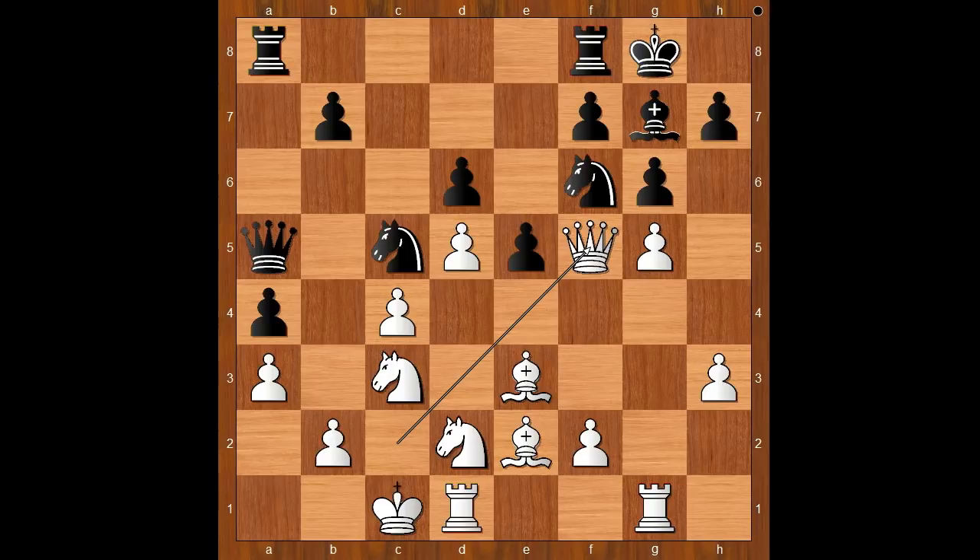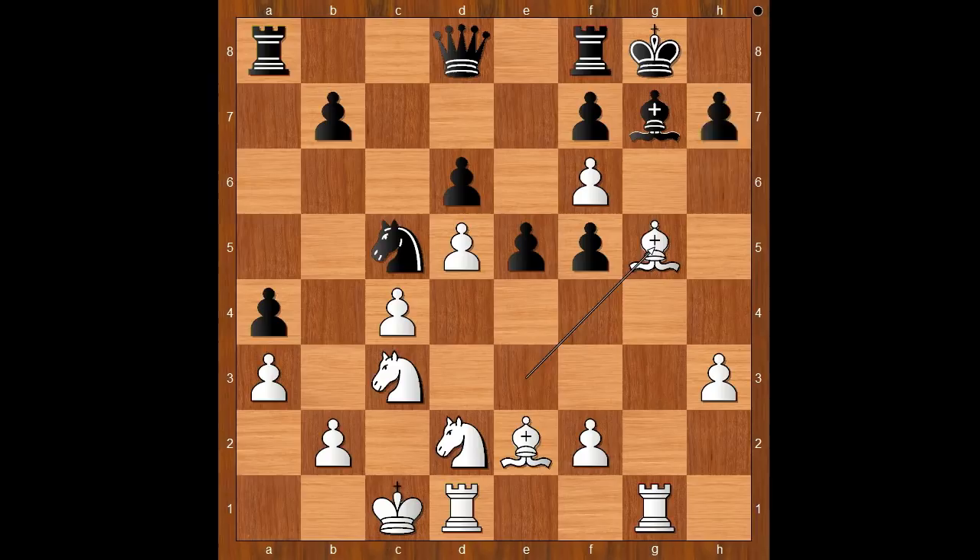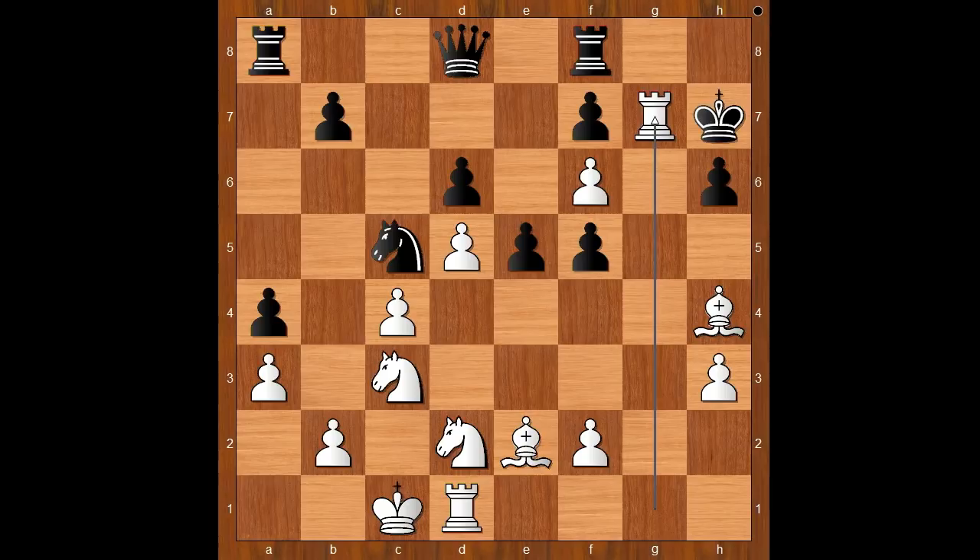Kaboom! Sending her opponent in shock. After thinking long and hard, Bibisara played knight to e4. Let's take it back. If g takes on h5, one line goes like this: g takes on f6, queen to d8, bishop to g5, h6, bishop to h4, king to h7, rook takes on g7 check, king to h8, rook from d to g1 — white has three pieces for a queen in a winning position.